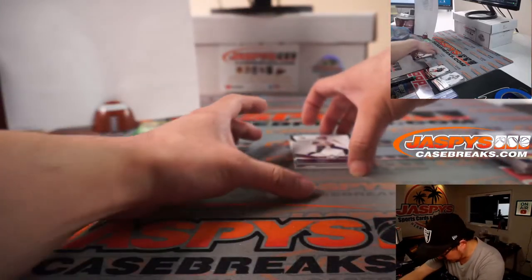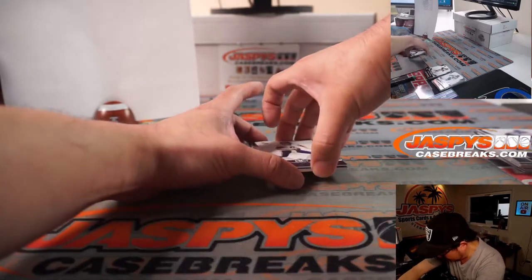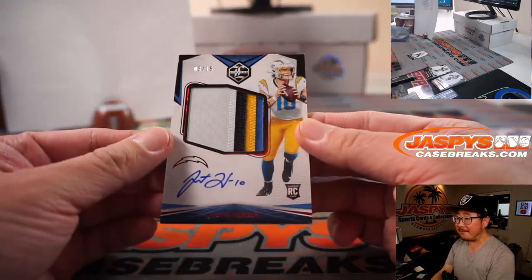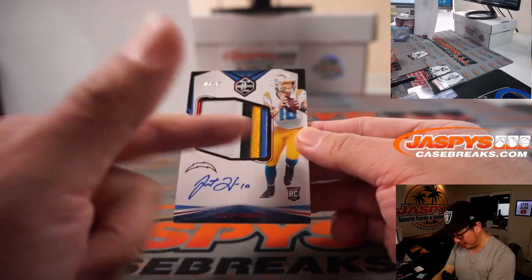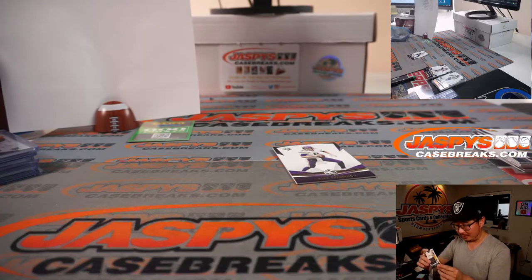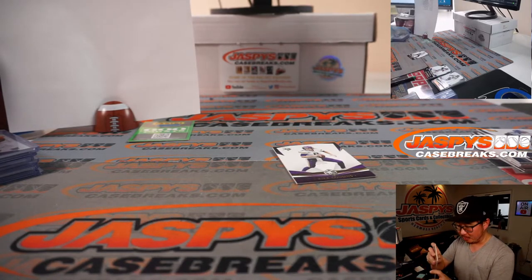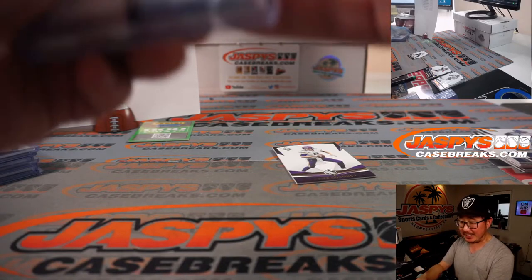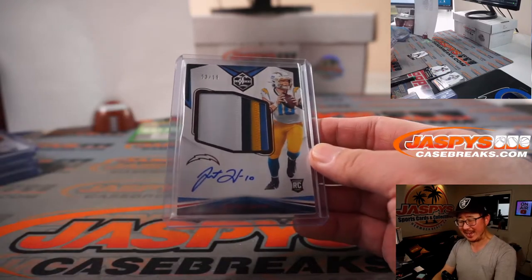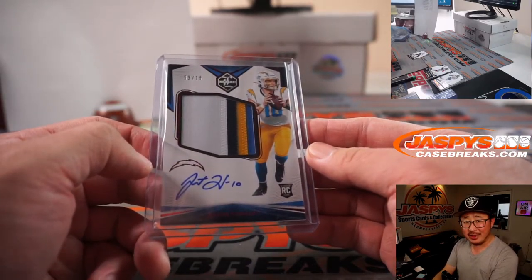There's Odell Beckham Jr. Let's see what's behind Kirk Cousins. Sterling Shepard base card. This should be patch auto — oh! Three out of 15, one-two-three-four color patch and autographed Justin Herbert out of Limited Football. Wow. AFC West. Kenneth. I'll put Kenneth and West together.